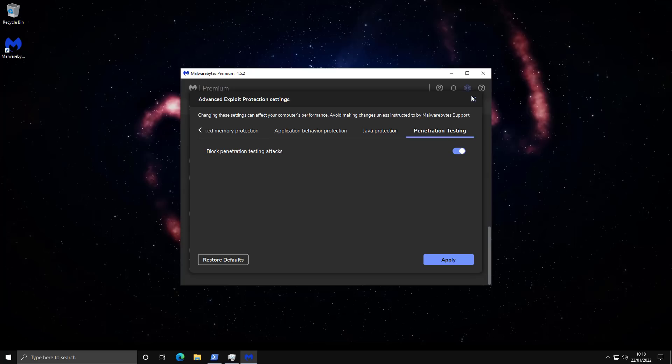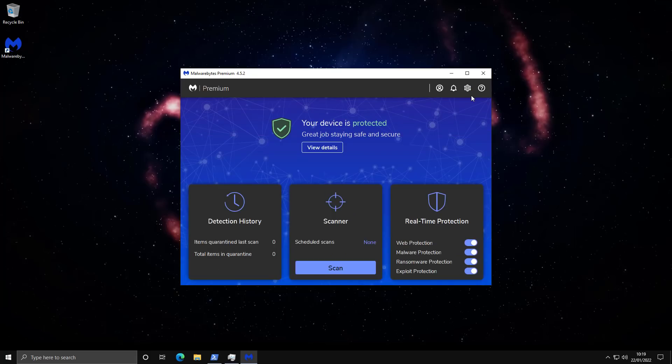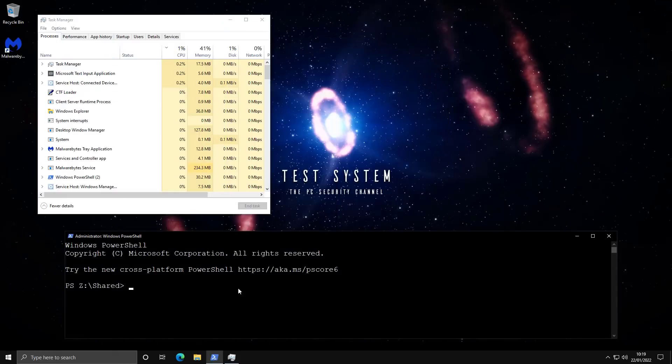To start off, we're going to keep things simple and do our very standard Malix test. We're going to run about three to four hundred different samples collected within the last 24 hours, just to give you a good idea of the detection ratio and how the product works. Everything is set up and ready to go — we've got Task Manager on the top left so you can see the CPU usage the whole time. Without further ado, let the testing begin.